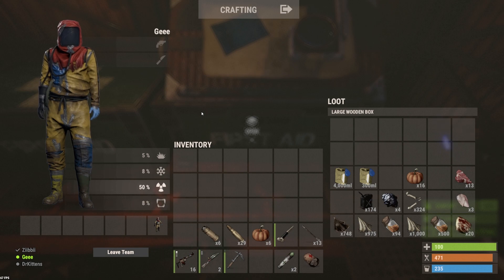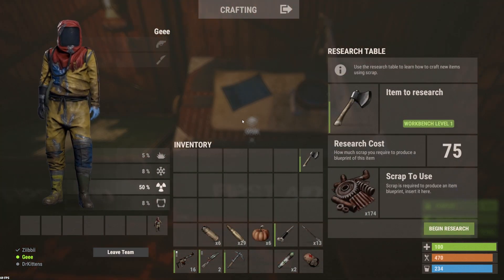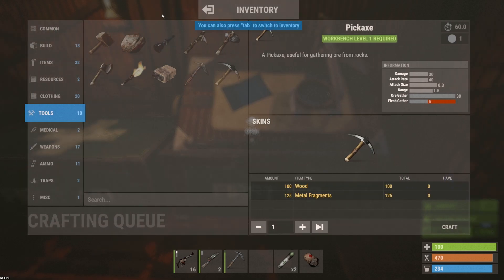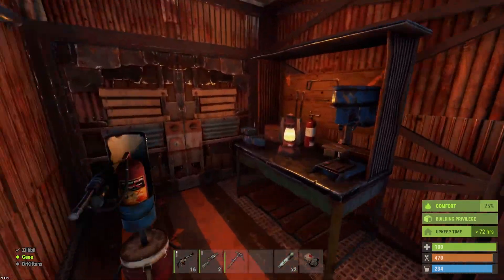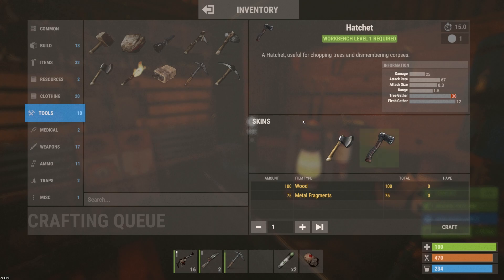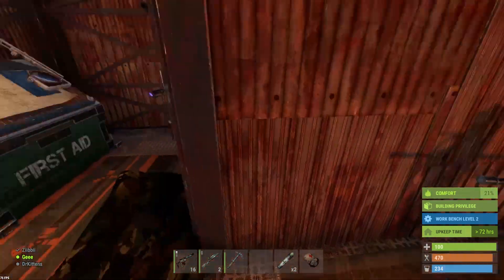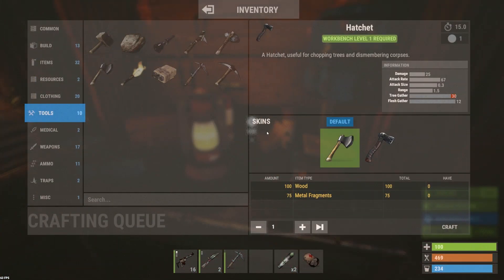Barrels and normal wooden crates around the place are probably the biggest sources of blueprints. That's the basis of the research table — put an item you haven't researched in there, add enough scrap, and click research. It'll appear in your tool section. The metal hatchet, for example, requires level 1 workbench. To craft it, go to your level 1 workbench with wood and metal frags in your inventory. You have to be standing next to the workbench to craft — you can't just be somewhere in your house and expect it to work.